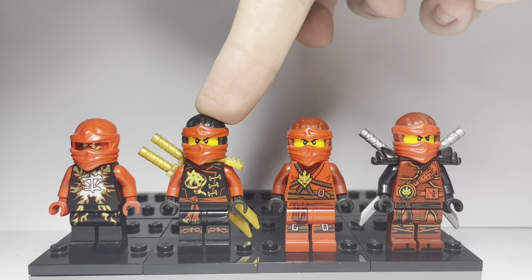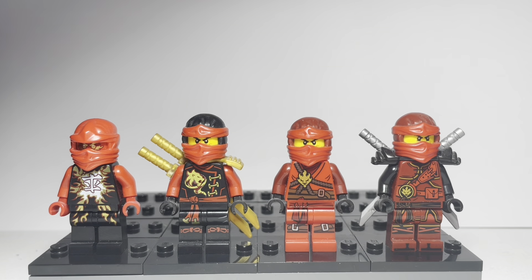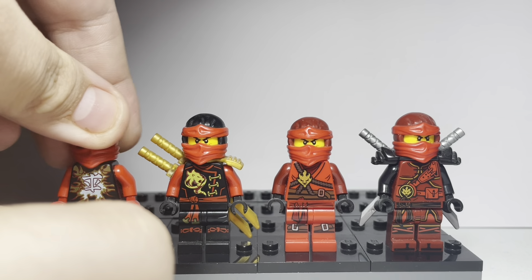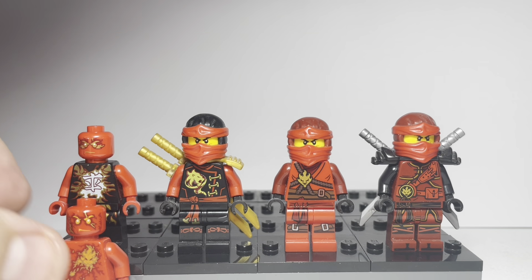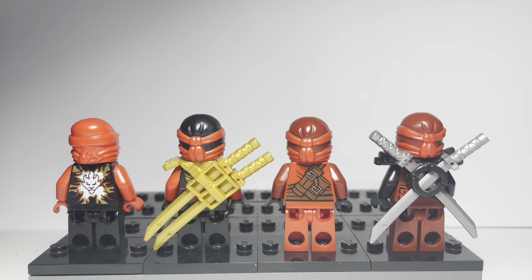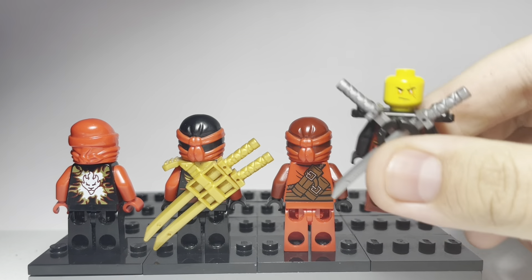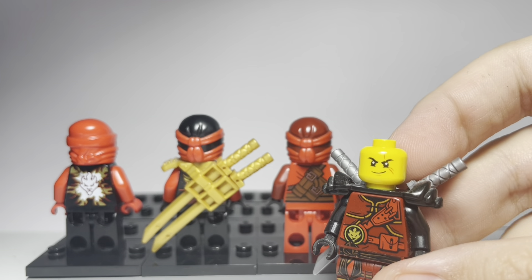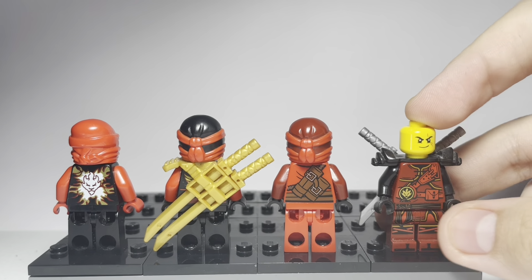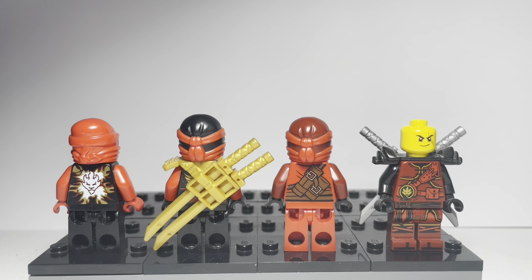Here we have Airjitzu Kai, Skybound Kai, Day of the Departed Kai, and Hands of Time Kai. This Airjitzu Kai face — a lot of people seem to think this face is the same as the NRG face, same for all of the Airjitzu and NRG ninja. While they do look very similar, they are quite different if you pay close enough attention. Here are the backs of them, and of course Hands of Time Kai does get that special powered-up face, as well as this kind of confident face, which I love. I wish they had that face on all of the Kai figures because it just looks so Kai-like.